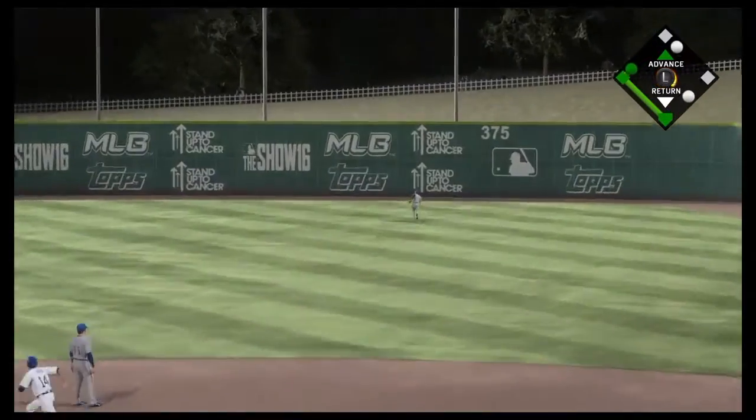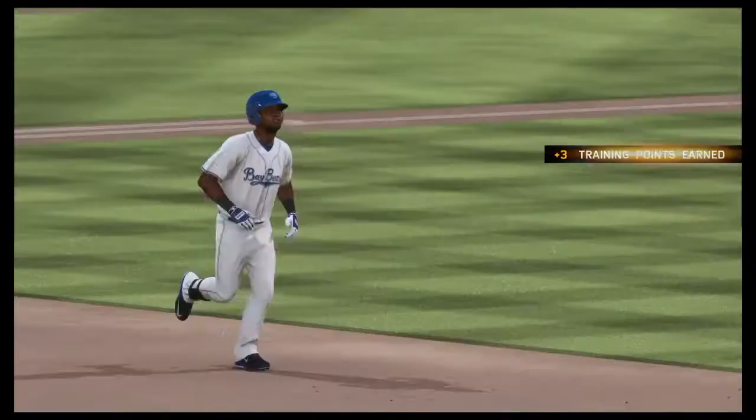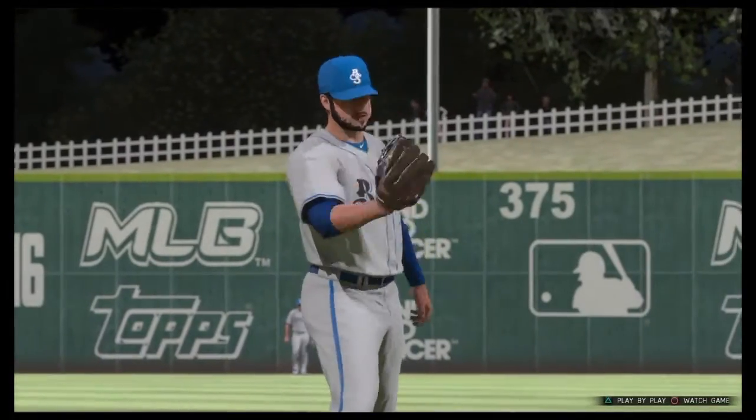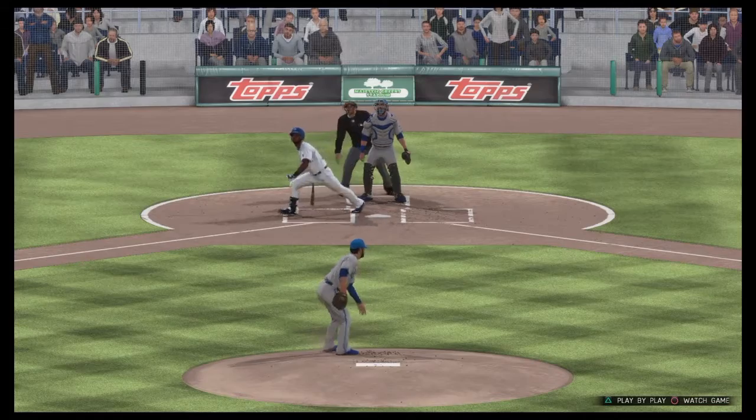Brito up next and that is driven to right field - back back - and that is gone! Socrates Brito with a two-run shot, giving the Bay Bears another two runs, making it 11-5 now.